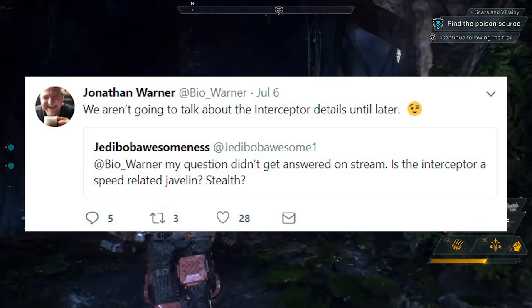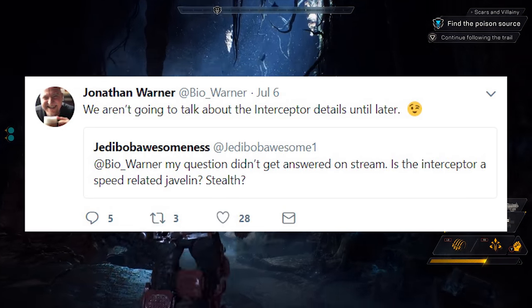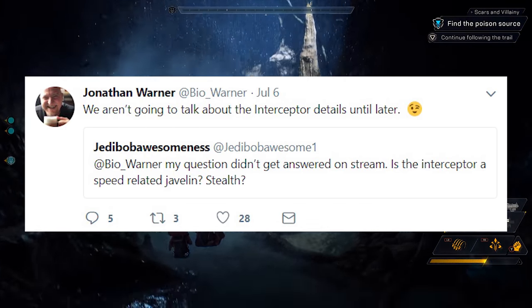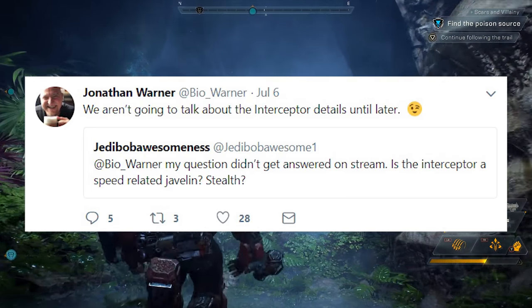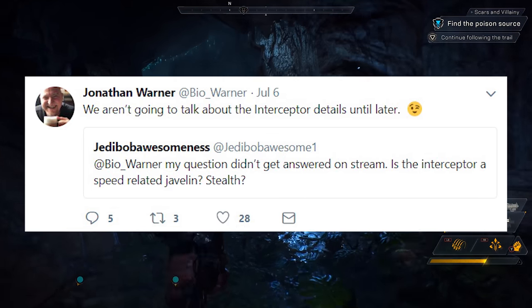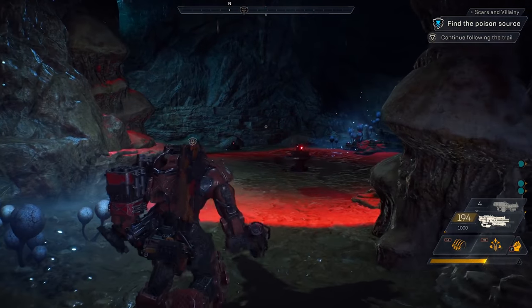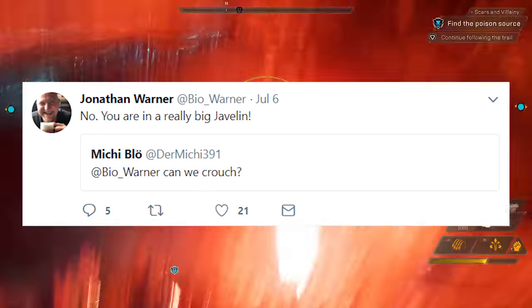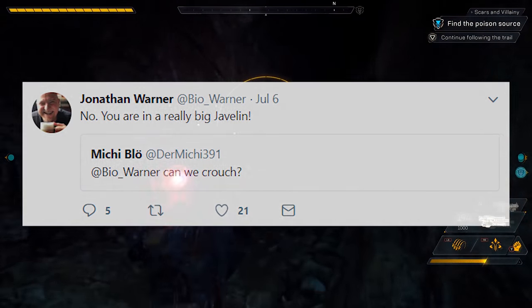My final piece of evidence comes in the form of an undiscussed mechanic in the game: stealth. While it has neither been confirmed nor denied, I find a tweet to John Warner to be kind of interesting, especially his reply. When referring to stealth in games, you're either talking about a cloaking mechanic or sneaking and crouching mechanics. Seeing as crouching mechanics are out of the picture thanks to another tweet by John Warner, that really only leaves us with one option — cloaking, or more accurately, the cloak and dagger approach.